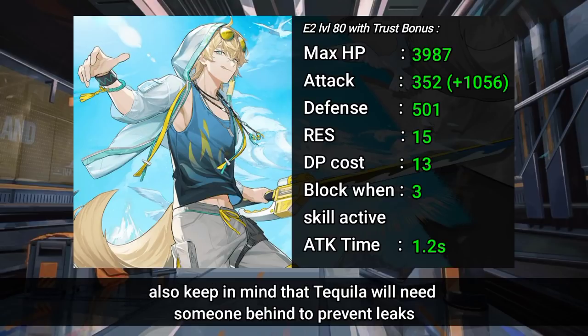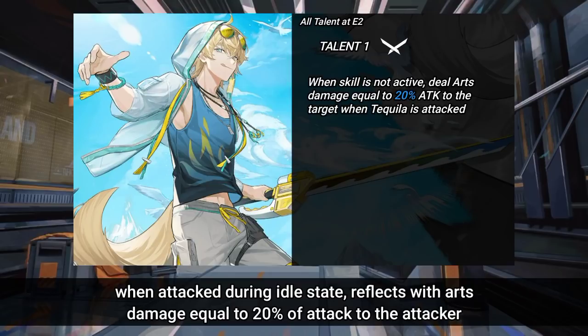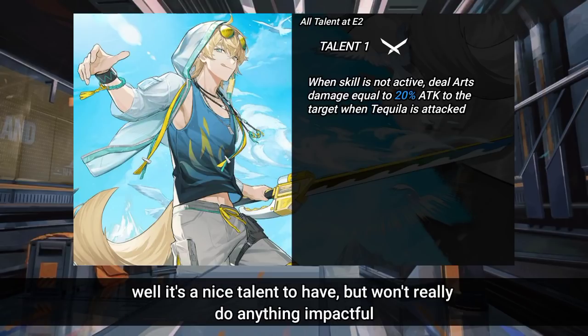Keep in mind that Tequila will need someone behind him to prevent leaks. For his talent, when attacked during his idle state, he reflects Arts damage equal to 20% of his attack back to the attacker. It's a nice talent to have but won't really do anything impactful.